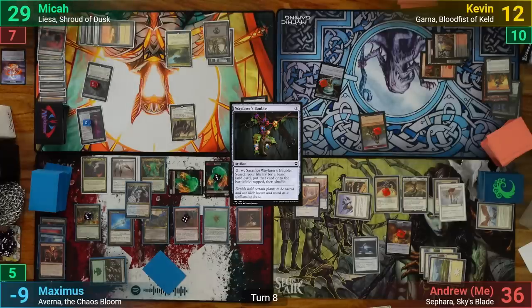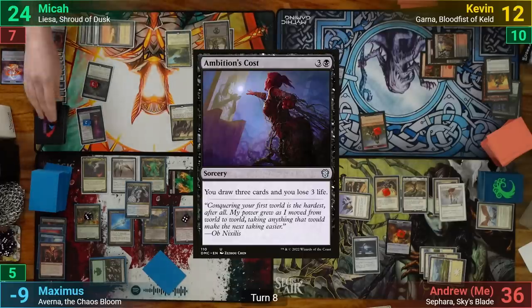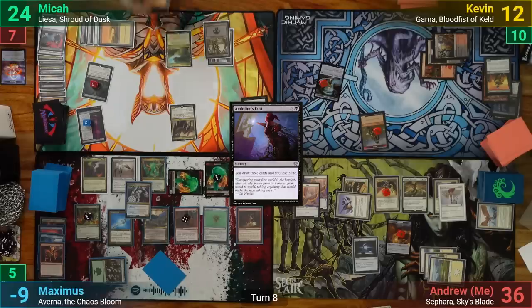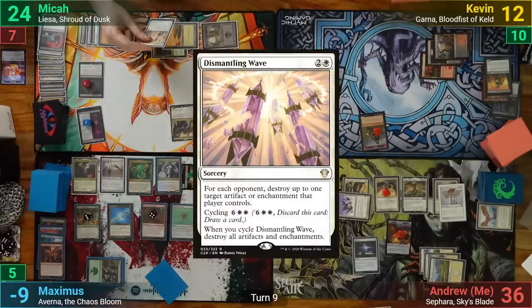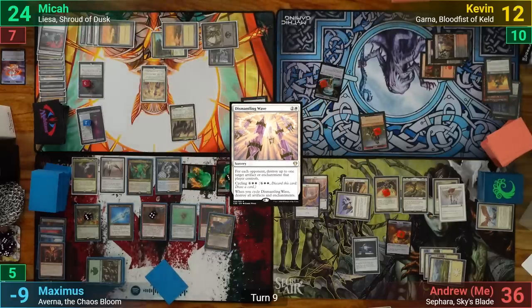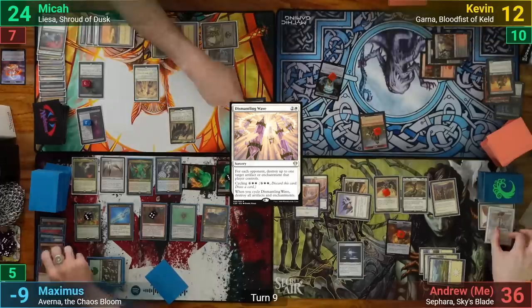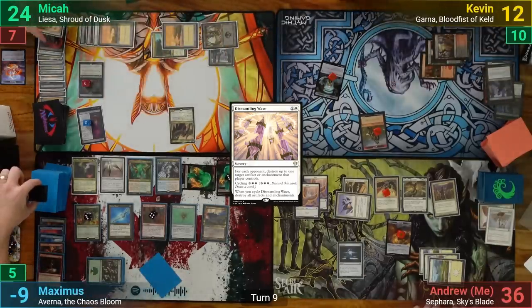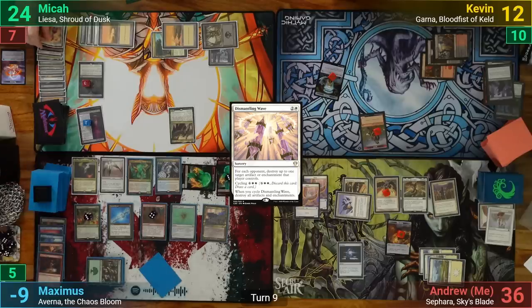Mika draws and plays Ambition's Cost, drawing three and losing three. He plays a Plains and casts Dismantling Wave, and Max pleads for the Platinum Angel so he doesn't die on the spot. Mika takes the deal and instead destroys the Curse of Disturbance, Glorious Anthem, and Reign and Riches. With only one blocker available, Mika decides not to attack and passes.